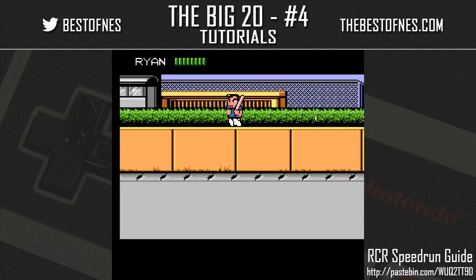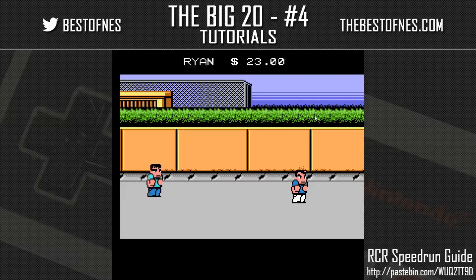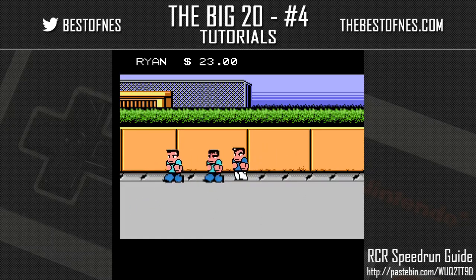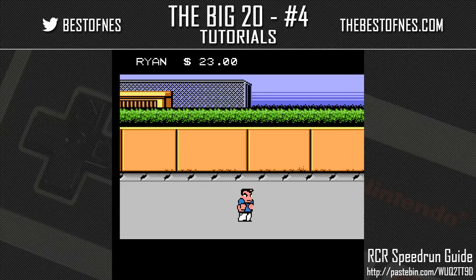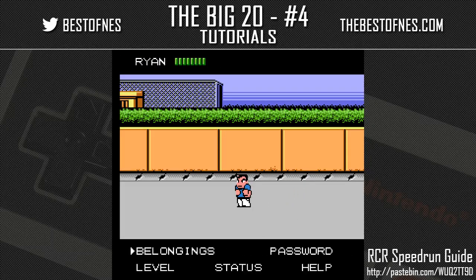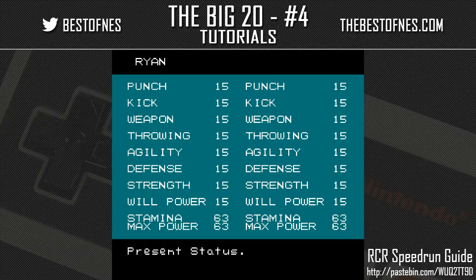You can swing weapons with A and throw them with B. You can hit Select to show how much money you have. Thanks for the heads up — we start with 20 bucks. You can hit Start to pause, go into your belongings, and check your status.